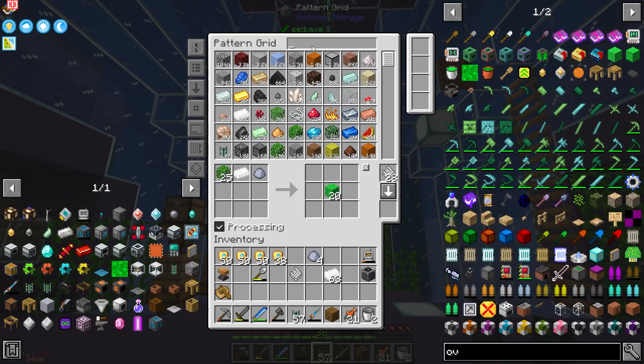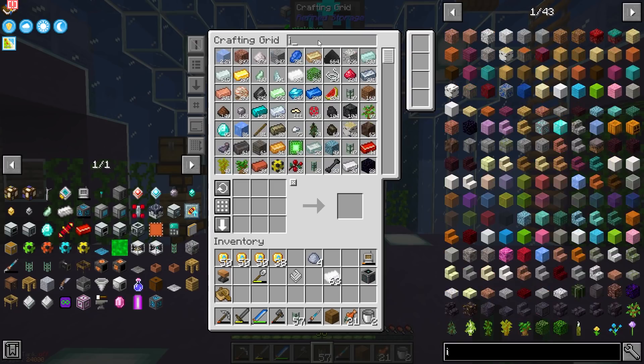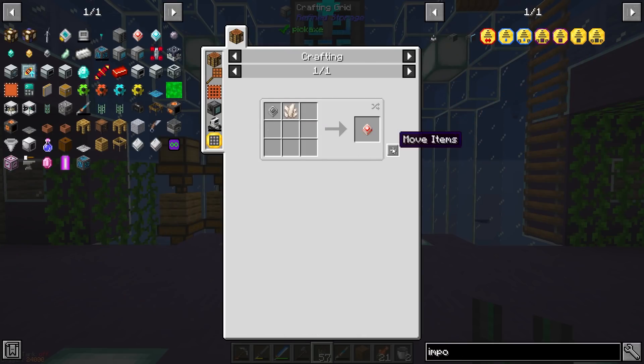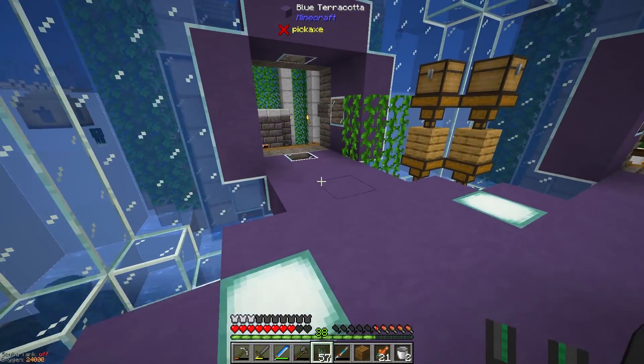With the crafter, we're also going to need an importer. So I'm going to need an import. I don't know if I have all the stuff for this — yes I do, perfect. So that is going to allow us to pull the items out.